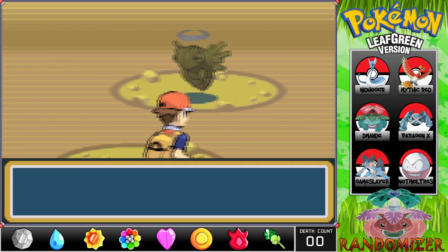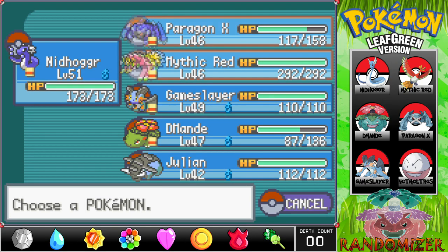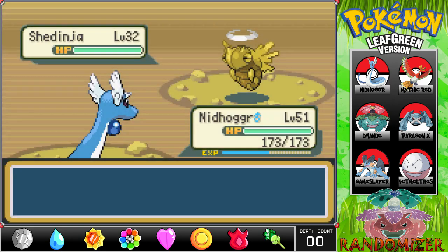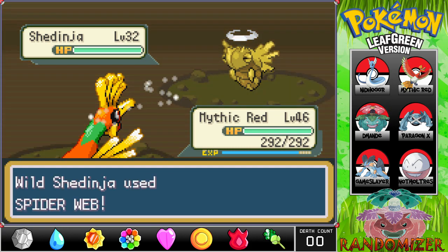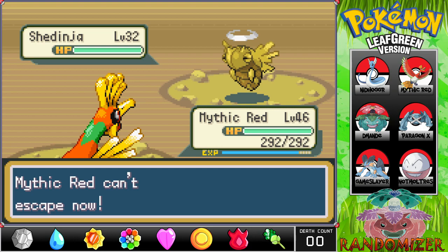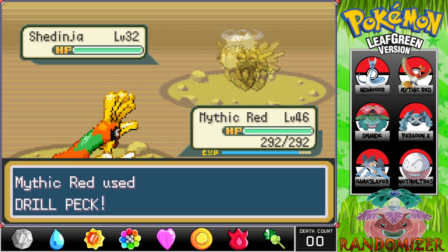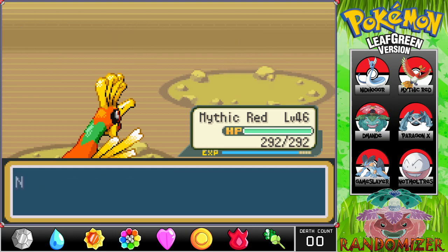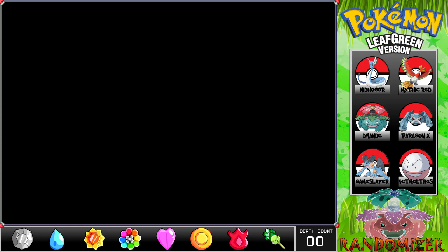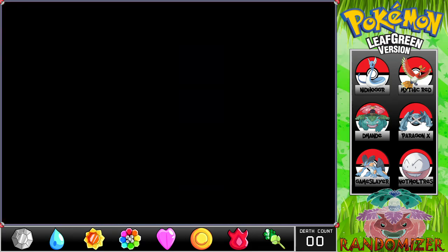Ninja again, you weird little dude. I need to switch to something that can actually hit it because of Wonder Guard. Spider Web — can't escape, but that's fine. I'm not trapped in here with you, you're trapped in here with me — I have four things that can kill you, take your pick. Good, a little experience for everybody. Now let's see what this next trainer has — I wonder if it's good enough.